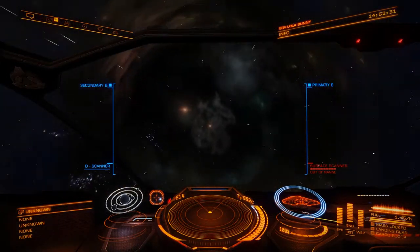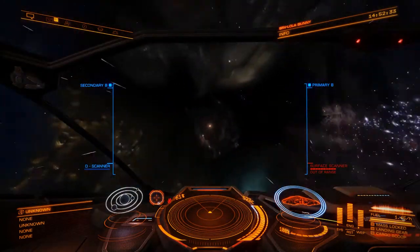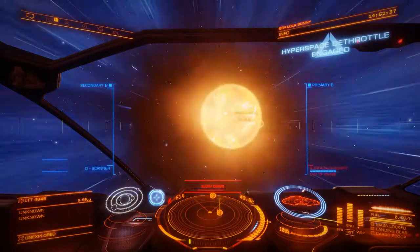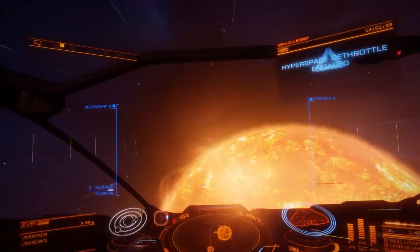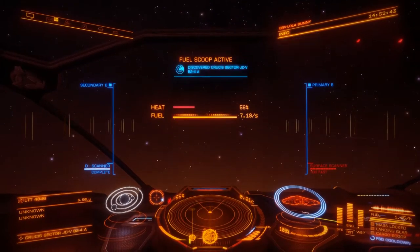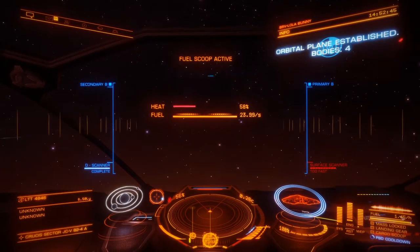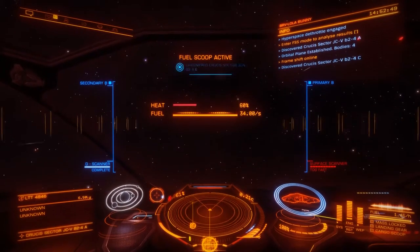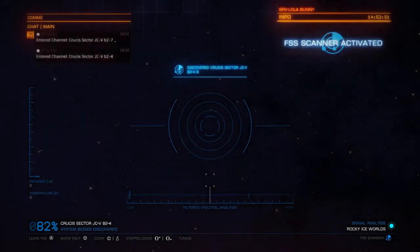And this pretty much sums up exploration. Sometimes it can be a bit boring, but when you do find something it's really, really fun. It's just like getting there is half the battle. There's four bodies in this system — let's see what they are.